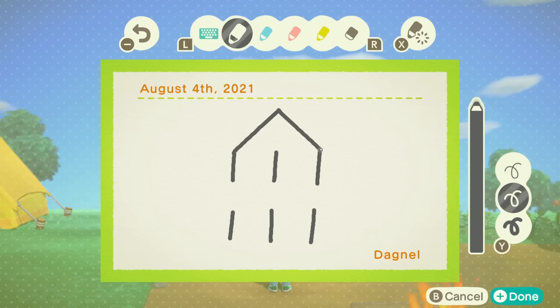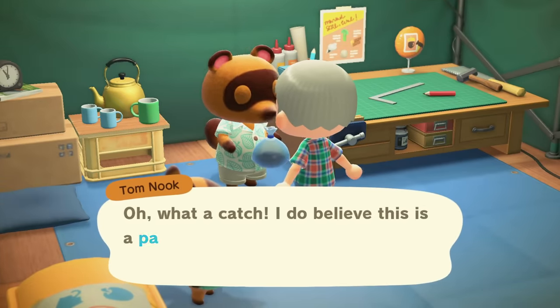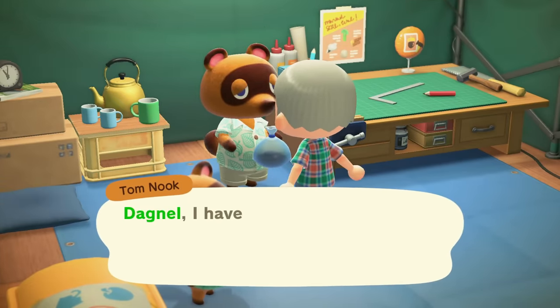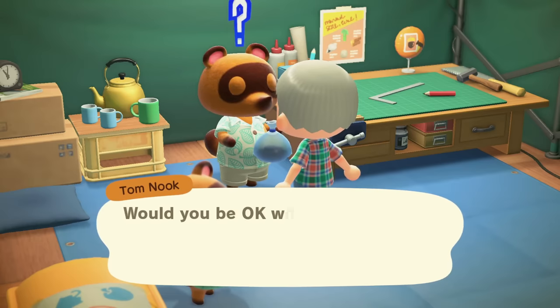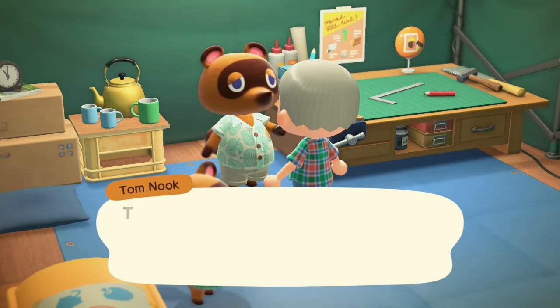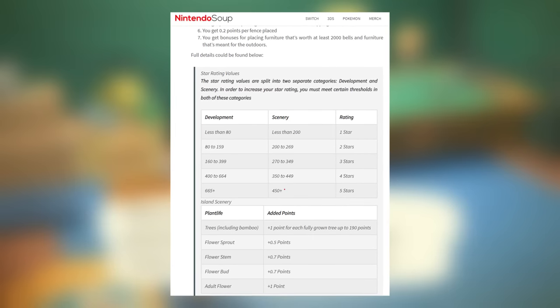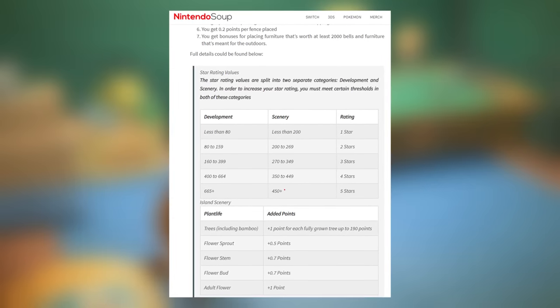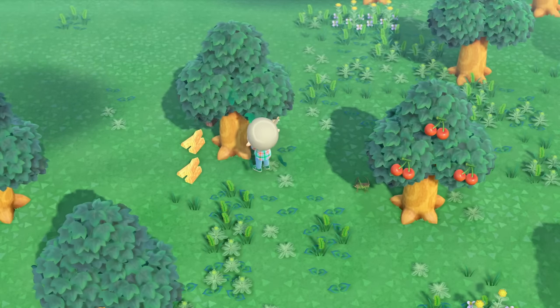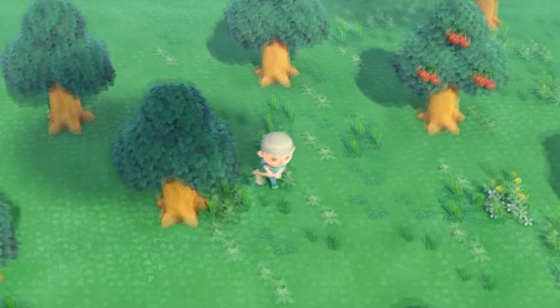There's not much to do on the first night, and honestly I don't know how much different the first few days will be compared to normal. I just try to pay off my first loan as fast as possible, considering the point boost you get from having an upgraded house. You might ask why you'd even bother donating creatures to the museum in this challenge — the answer is because upgrading the museum from a tent means an extra 15 development points towards the minimum 665 that you need.